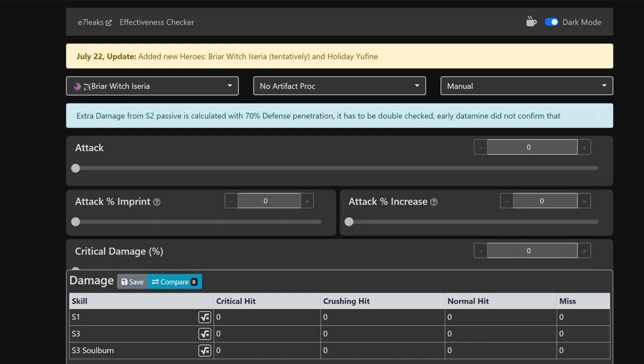The reason Soul Bad Guy can dunk on K'rans is because he does his damage, triggers the immortality, strips the immortality, and then the Tooth damage procs after the fact. That is how it works - she doesn't strip beforehand. Her S2 passive extra damage is calculated with 70% defense penetration, which needs to be double-checked, but early data mines confirmed it.